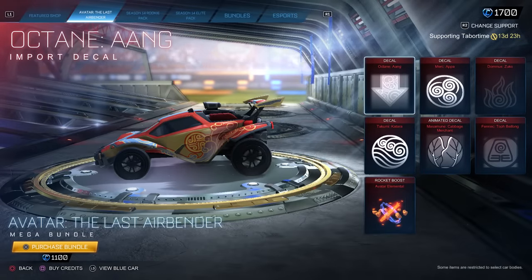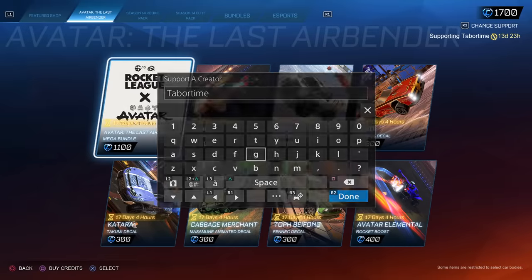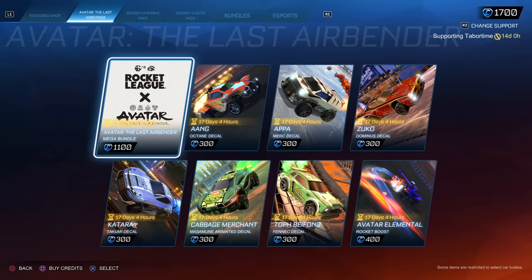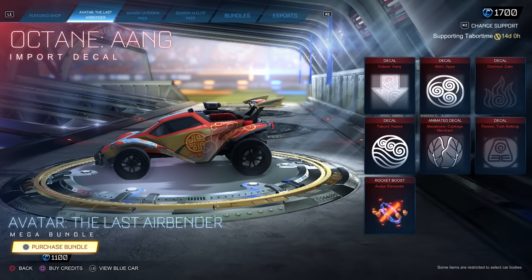What a steal — an absolute steal. I'm not sure how I got Rocket League credits; I've never bought any, so I must have gotten some with the Battle Pass. But I'll take it — 1,700. Let's go ahead and buy these, and remember to put a supporter creator code in before you do. Mine is Tabor Time. It refreshed — 14 days. Let's go ahead and buy it, and then we'll see what transfers over to Fortnite.